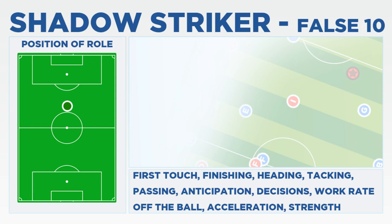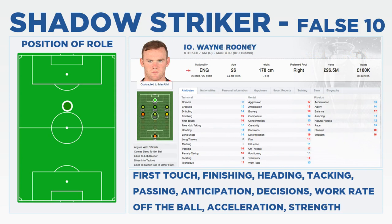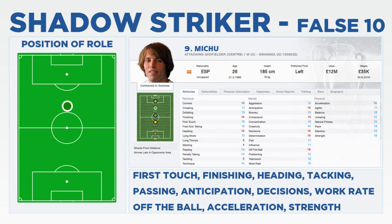Emerging in the World Cup in 2010 with players such as Wesley Schneider and Mesut Özil taking up this position for their respective national sides, it's slowly become more commonplace in the Premier League. Three examples being Fellaini, Wayne Rooney and Michu. Whilst all these players offer something slightly different from their position, they all take up a similar role in their club. Because the Shadow Striker is a brand new role in Football Manager 2014 and indeed a brand new role in modern football that's still finding its feet, it's difficult to determine the key attributes associated with this role.